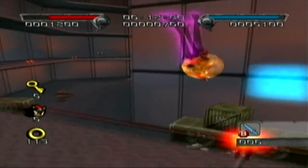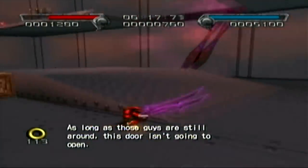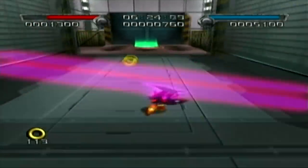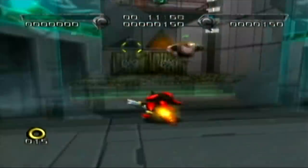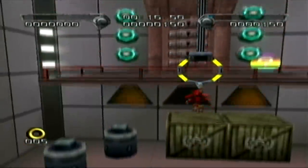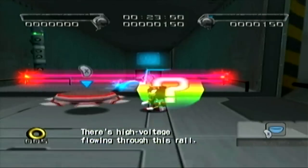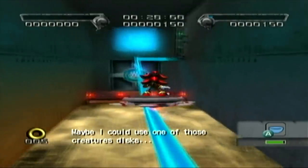After getting the fifth key, restart the level because there's no way to get to the key door from that checkpoint. Once you restart, you'll see the robot's turner nearby, and the first key is nearby as well. This time you also get a spinner that is actually rather useful — you can ride on the electrical fences and grind on electrical rails that you normally wouldn't be able to.